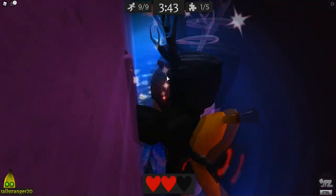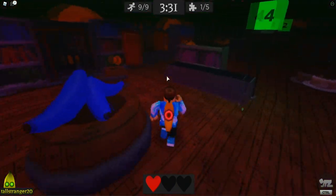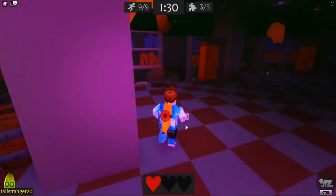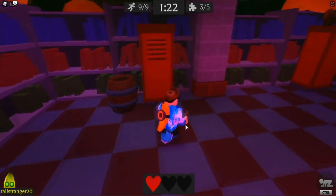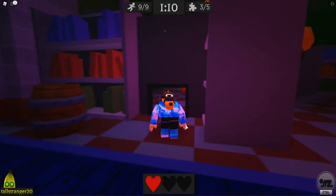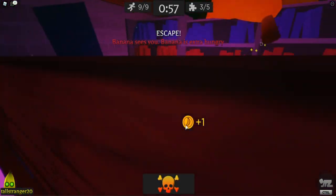Where'd he go? I just got hit my boy. I just got hit. Oh my gosh, I got one health left. We're completing the puzzle but your boy is on one health left. He's right there — run! He's coming after your boy. I don't want him eating me yet. He's just a banana, I'm supposed to be eating him. So it looks like there's a number puzzle right there. I saw some numbers on the floor earlier — I need to get those numbers guys. We have a minute left. Oh gosh, Banana is extra hungry.